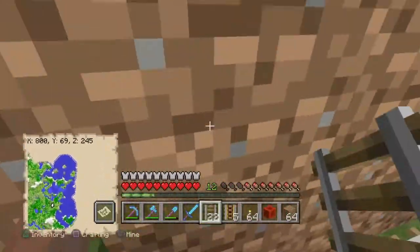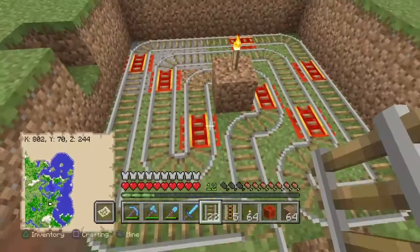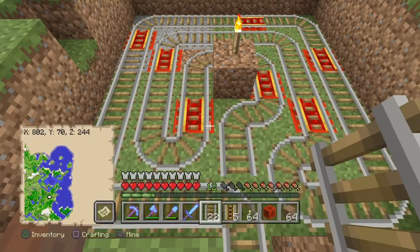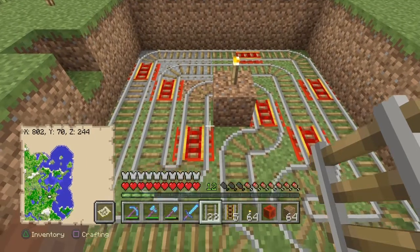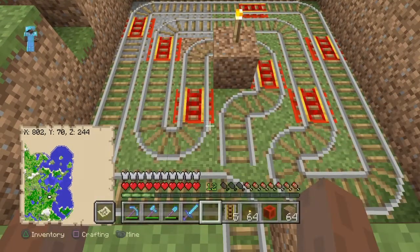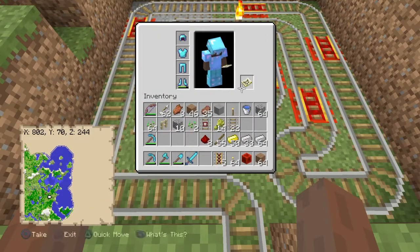Once you're done you're going to have a seven by seven square. You're going to lay down the power rails and the regular rails in this configuration — I'll hold it still for a bit so you guys can take a screenshot of this and lay the rails down like this.